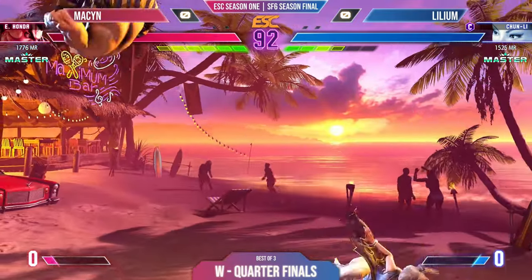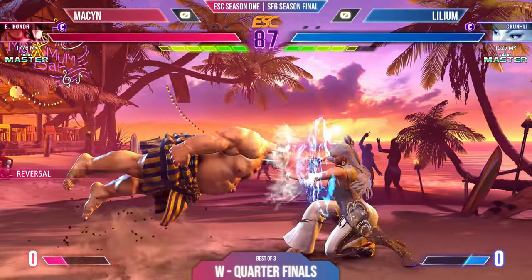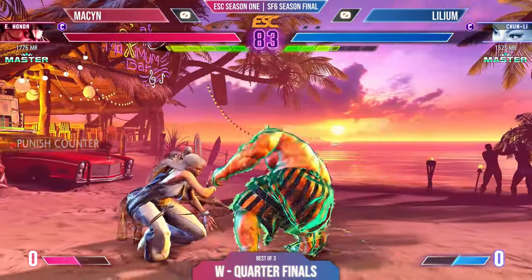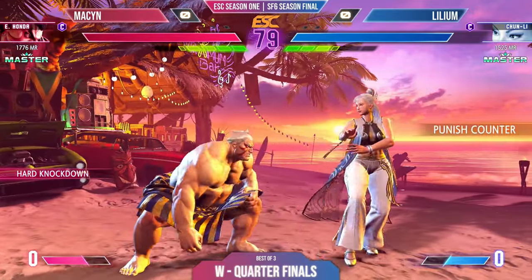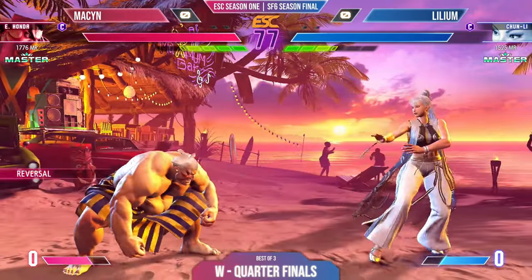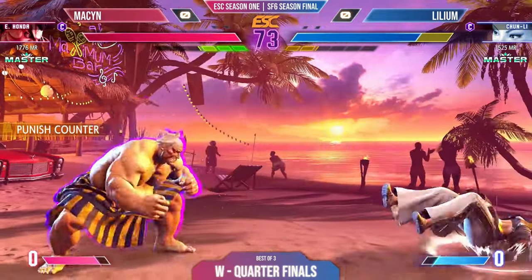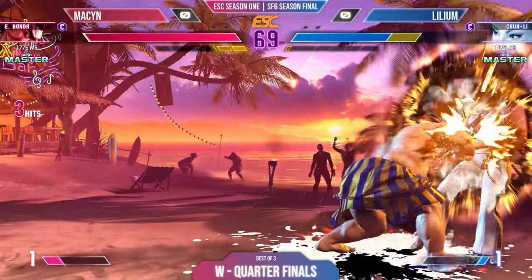Both players are looking for an opening now. The footsies come to Lillium, hopefully. They're trying to get a bit of damage downrange and looking for an opening. Mason tries to find one, but Lillium blocks that overhead — oh my gosh. Unable to really get anything down with that.